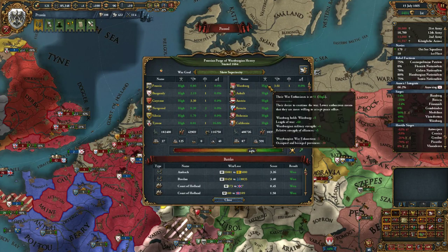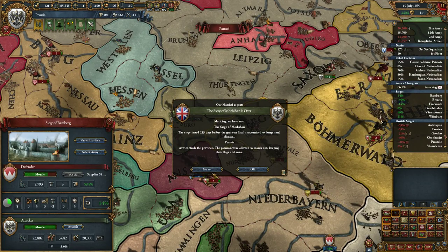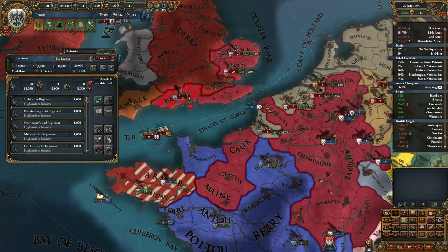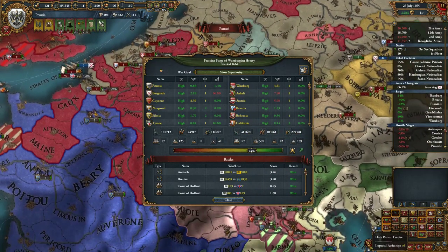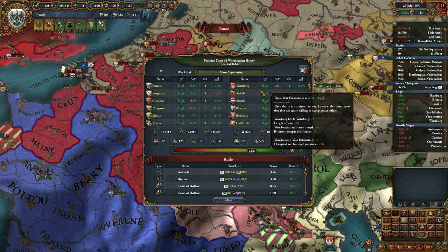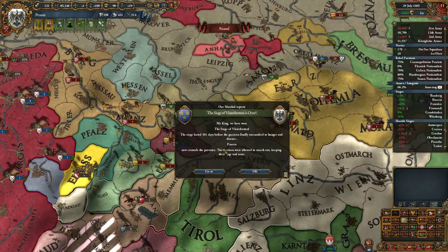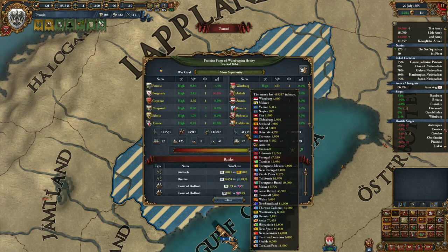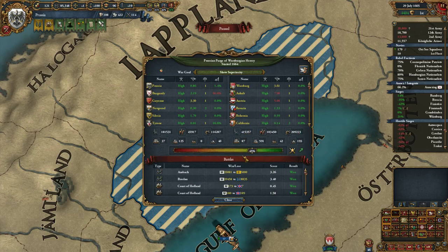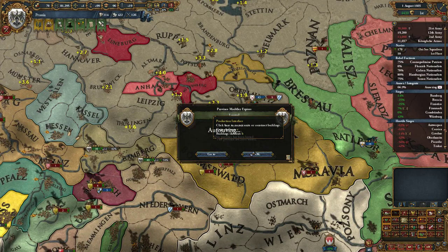Are you at low enthusiasm yet? Still at high. Occupied and besieged provinces — they don't like that. Losing their capital will help, and their military strength will disappear as soon as they're fully occupied. We have won the siege of that place. The relative strength of the alliance is funny — they have high enthusiasm because of relative strength, but it doesn't matter. All these troops are over in the new world. There should be a modifier that counts an army on another continent as half strength — just as a distant army penalty. It would help the AI to not declare wars it can't actually win.